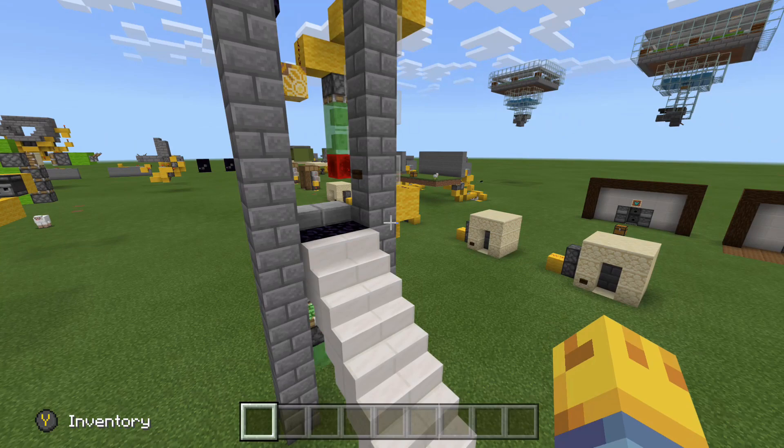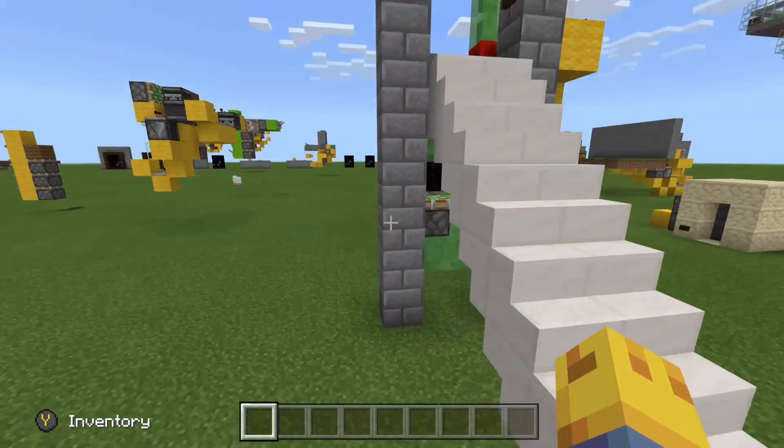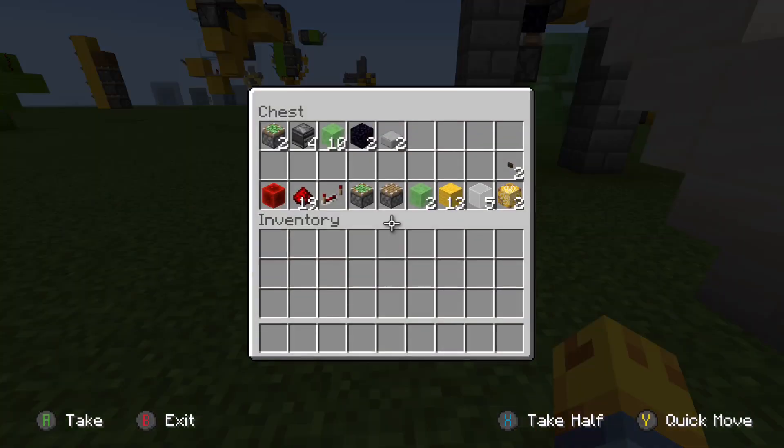Let's look into the chest and see what we're going to need for this build. We are going to be needing two sticky pistons, four observers, ten slime blocks, two immovable objects — I choose obsidian — and two half slabs or full blocks. That was all just for the flying machine and for the ask and receive circuitry.